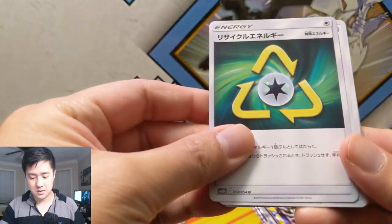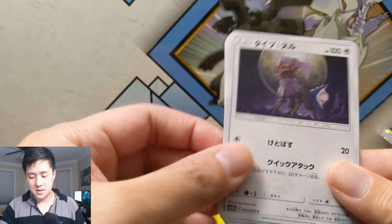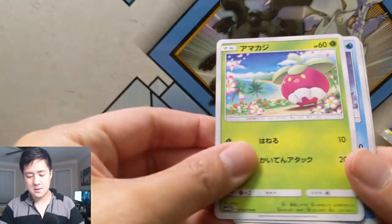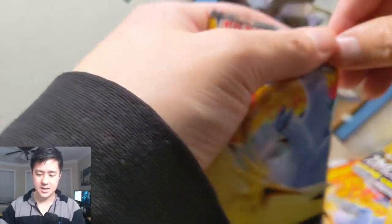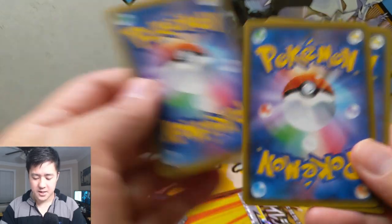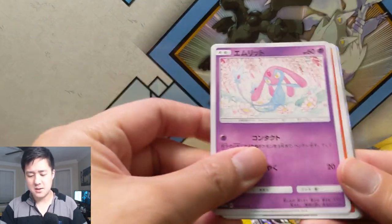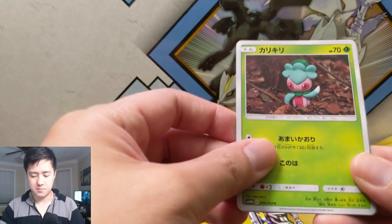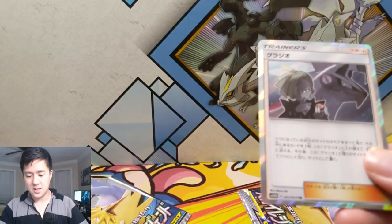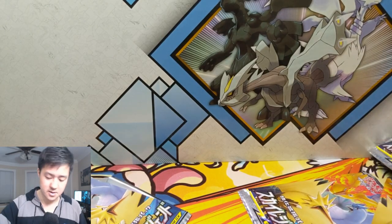Some kind of recycling card, a Type: Null, a Bounsweet, a Snover, and then Weezing. We have three packs left — come on, let's get another really cool Pokemon or another GX card! Got the Camerupt, is it the Uxie? Fletchinder maybe, Steenee or something, and then is this like Galarian or something? I'm not sure who that is.